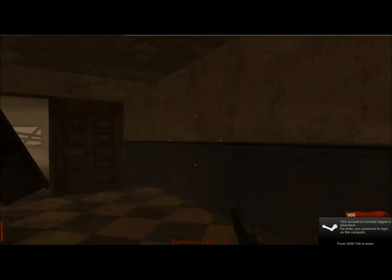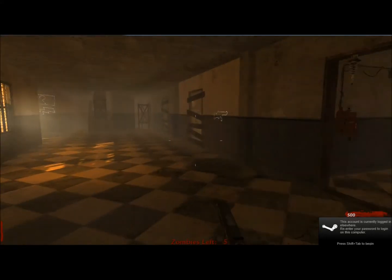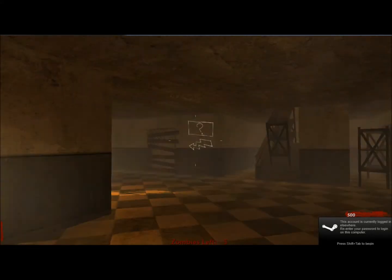So yes, that is a quick way to get through to this room — saves you 1000 points. You're able to get a Thompson, or do whatever you want.